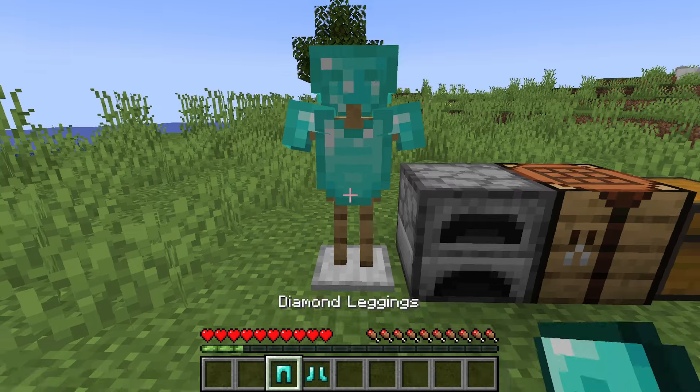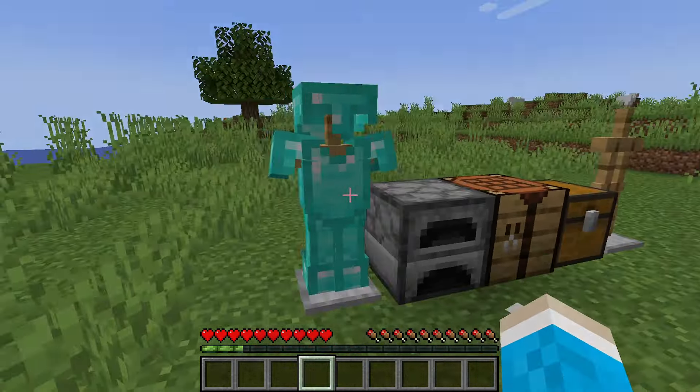Go and grab it, then place it down just like so. Simply right-click on it, and as you can see, we've now put the armor on it.